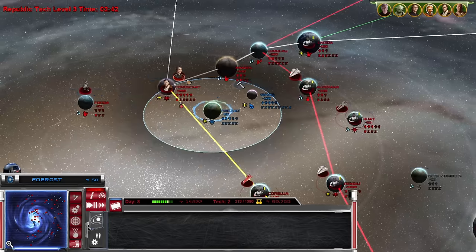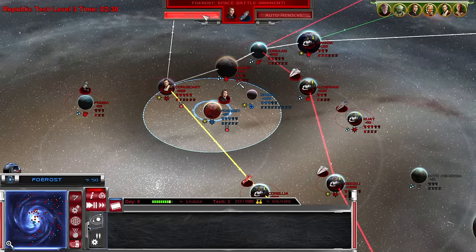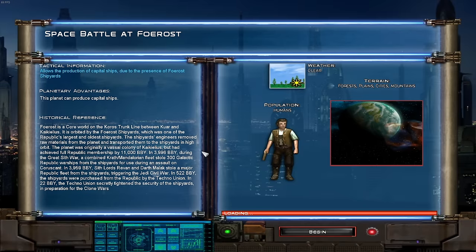Forrost allows production of capital ships. The Bulwark — big battle cruiser with heavy firepower, low fighter complement. That's what I like to hear, because our capital ship, the Venator, is known for its massive fighter complement. So what we're going to do is be a little cheesy and send in our lovely Venators to ambush this guy. Is it risky? Yes. Is it stupid? Potentially. We're going to try it out.